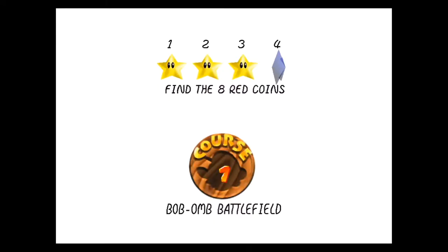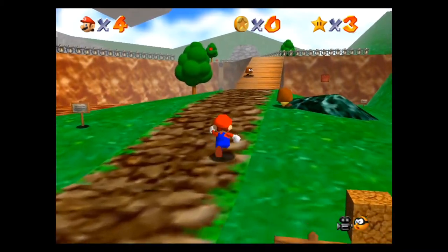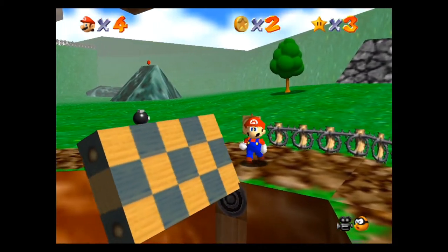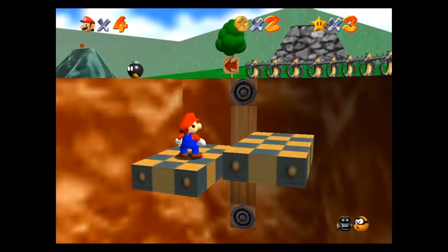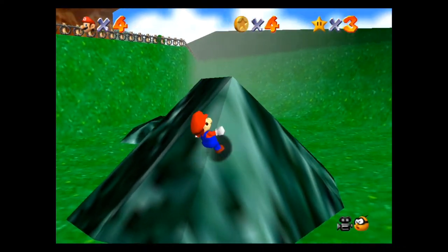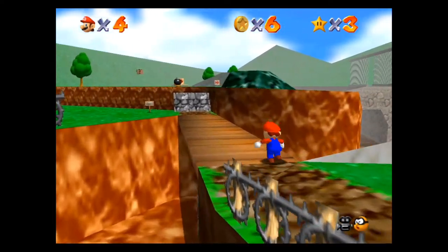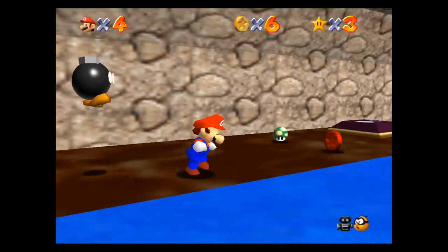Fourth star — find the eight red coins. The first red coin you want to go to is right here on this elevator platform. The second red coin is up here — you can run up this rock from any side. The third one is up here with our buddy Chain Chomp. Grab that one, then climb over here — there's one down here right behind the gate.